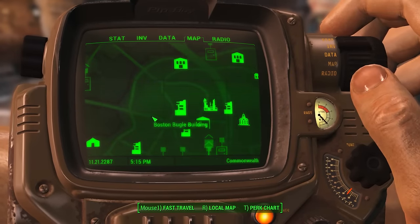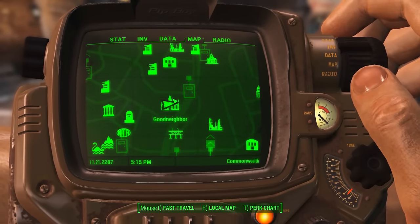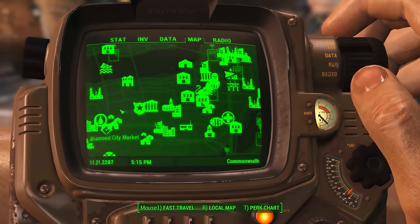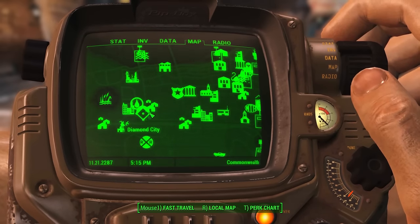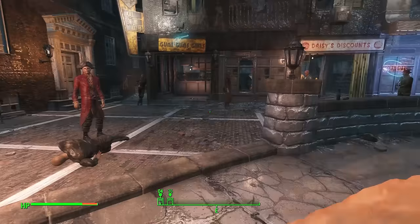Let me show you on the map — here we have the Good Neighbors. To give you an idea of where it is compared to other stuff, we have Diamond City just over here, so if you go in this direction you'll be able to find the Good Neighbors.